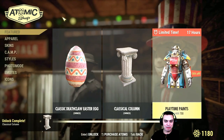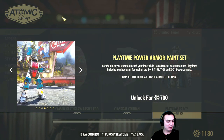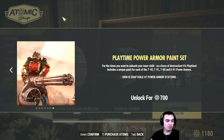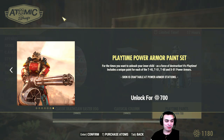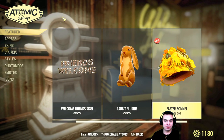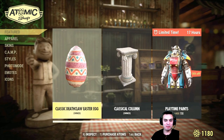And we got Playtime Paints as well for the power armors, with a discount — a pretty huge one. 700 atoms for power armor paint that usually doesn't go under a thousand. But I don't use power armor so I'm not gonna get it. Then we got the Easter bundle, and pretty much everything else stays the same.